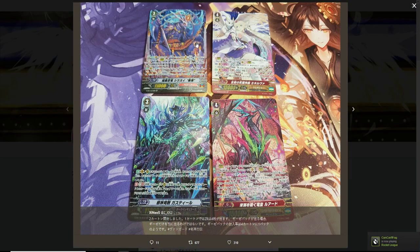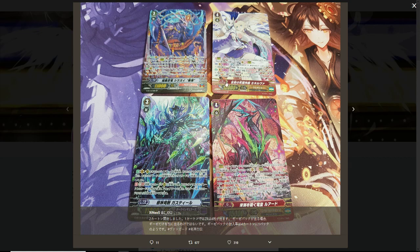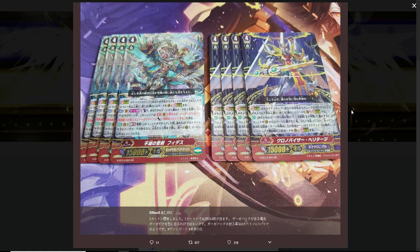Each case also contains four SPs in total, so that's good to know. I love these SP arts — I wish I had them. Just like GB13, all cases will contain four copies of each generation rare. That does highly increase the pull rate of generation rares, and on top of that it's just good for anyone that might need four copies of a generation rare.